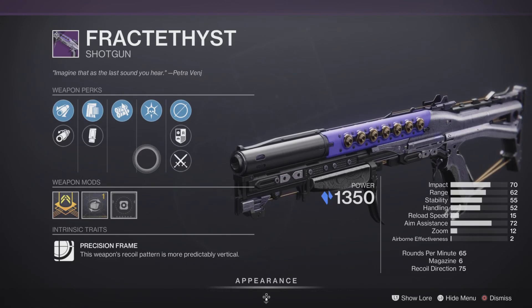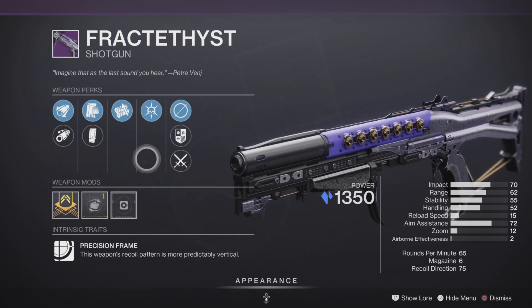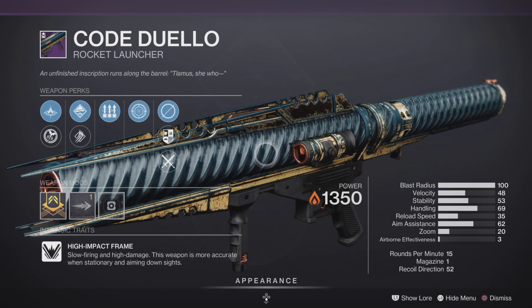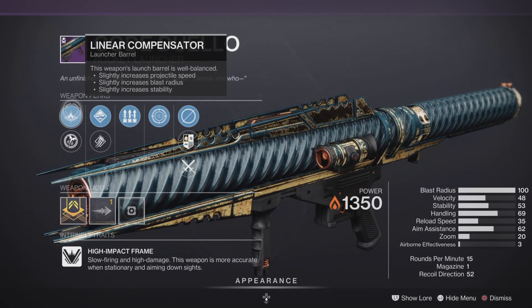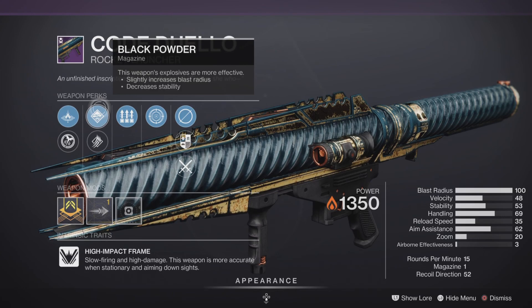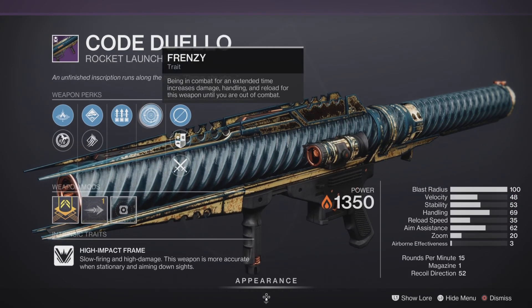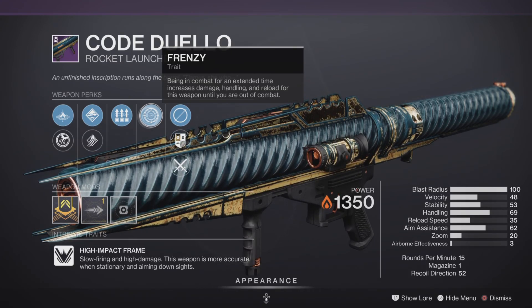Next up we have the Cold Duilio rocket launcher with Solar damage — 15 RPM High Impact Frame with a Velocity masterwork. The roll comes with Linear Compensator, Quick Launch, Black Powder, High Velocity Rounds, Surplus, and Frenzy — one of the best traits since it boosts damage. This is a decent roll, not a god roll, but it'll work in PvE. In PvP you'll need to land a couple of hits.